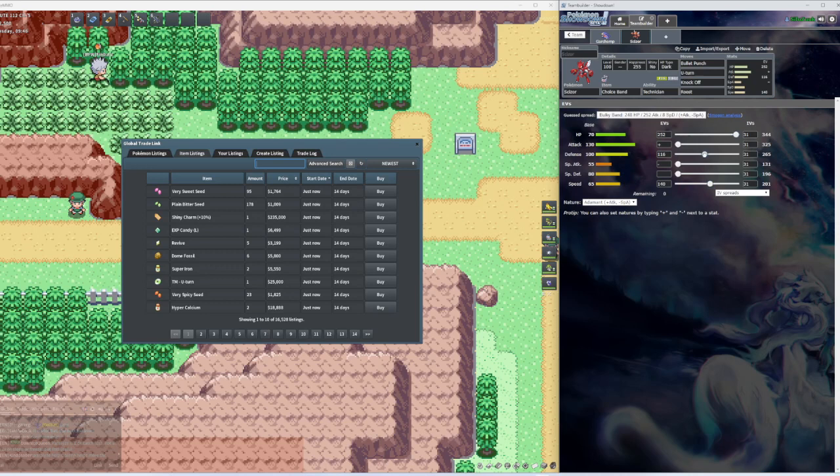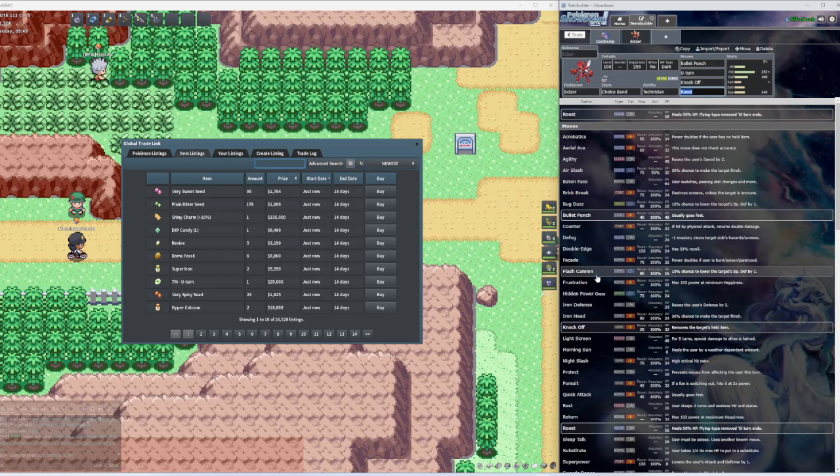You could take some of this Defense off and put some Attack, or instead of putting it in HP you could put it in Attack. But that's the whole point of why we have Roost — so we could take some shots. If you want to go full Attack, I'd probably swap Roost for Swords Dance. You could also put some Flying moves on them — those are pretty good against Fighting, Grass types and stuff.